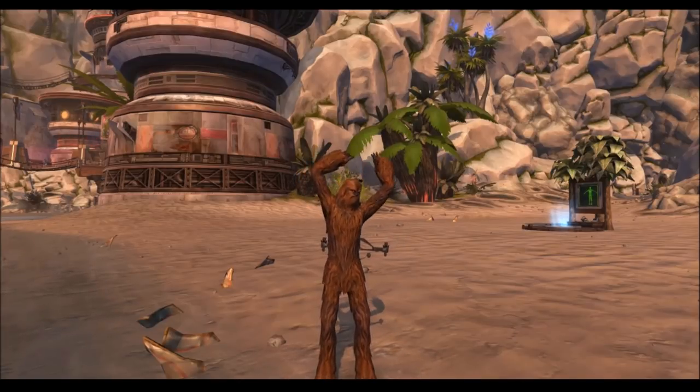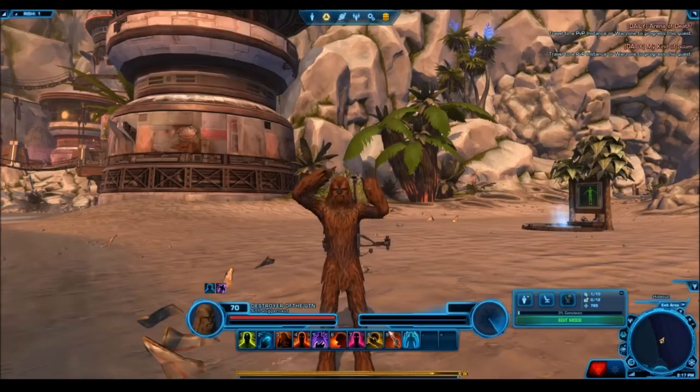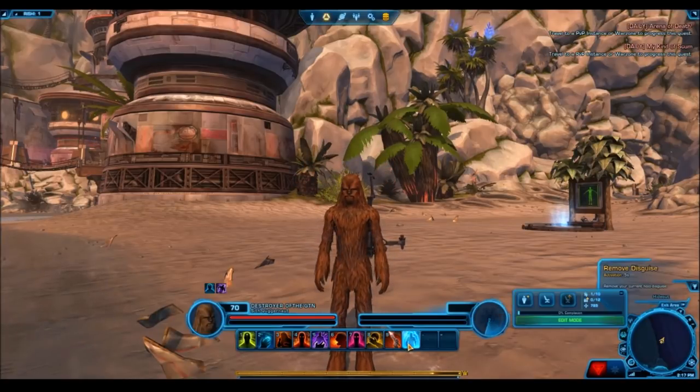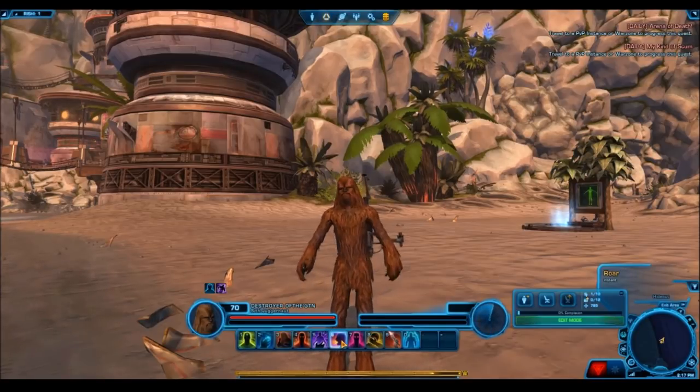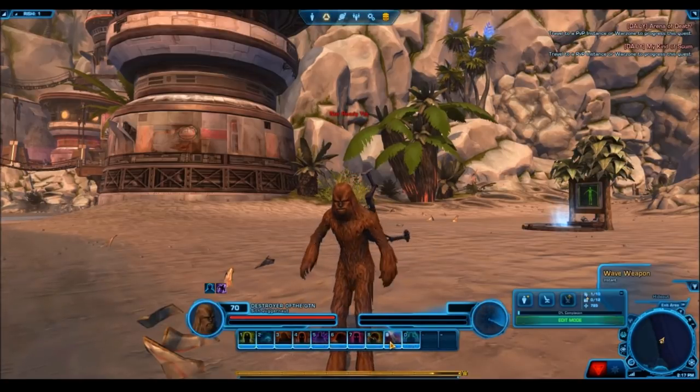It took me a while to figure out, but you have to press Z to actually bring out your weapon. At first I thought it was just a cosmetic thing, but you can actually bring out your weapon. You cannot shoot and you cannot do emotes with it, which is unfortunate, but you're only limited to the abilities they've given you.